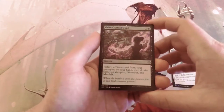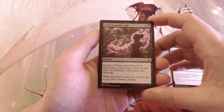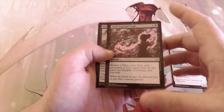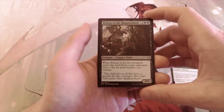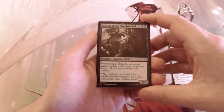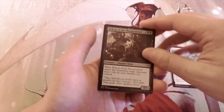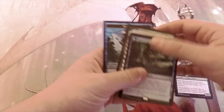Grim Captain's Call costs two and a black for a sorcery — return a pirate, vampire, dinosaur, and merfolk card from your graveyard to your hand. Not the kind of card I prefer to take. Bishop of the Bloodstained is a 3/3 for five — it's a vampire, and when it enters the battlefield target opponent loses one life for each vampire you control. It's definitely a huge bomb in the vampire deck.